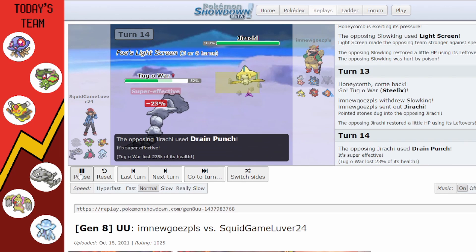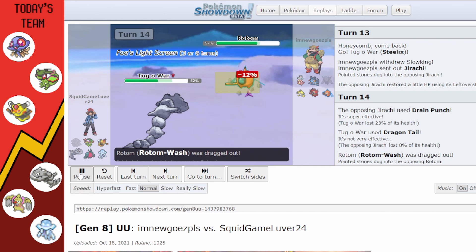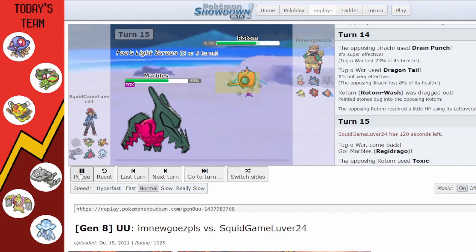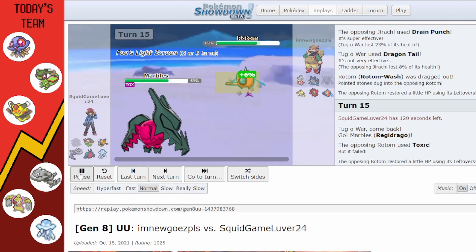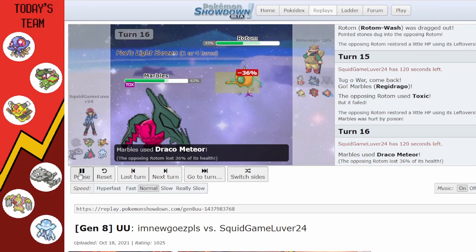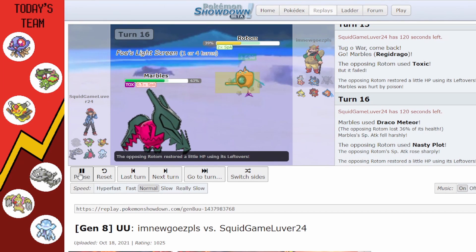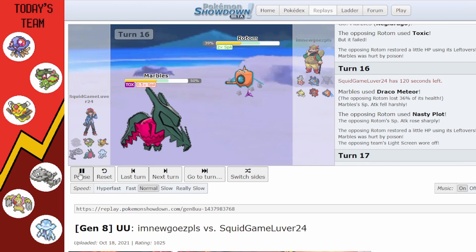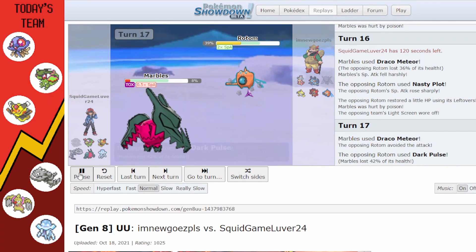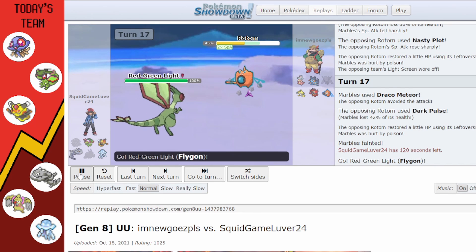I go back into Steelix for some reason. Jirachi goes for Drain Punch; I get Dragon Tail off for more Rocks damage. I try to stall out the Light Screen; they go for Toxic but Regidrago is already toxic. I need a full power Draco Meteor which still does basically nothing because Regidrago is not a special attacker — I can't seem to ever figure that out.